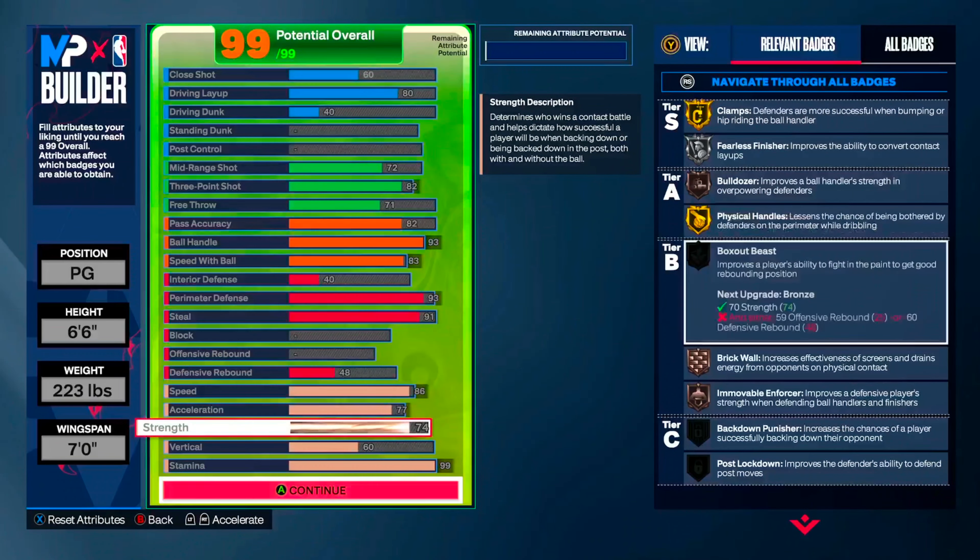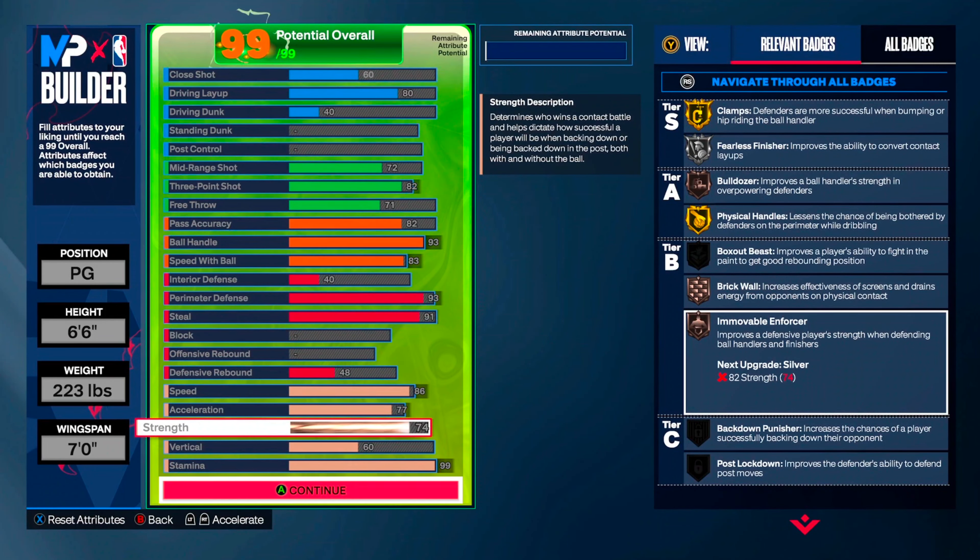And you get Movable Force, which improves your strength, so you might be able to body them up. Most likely they won't have any strength, so you might be able to stonewall them and just stop them in their tracks.